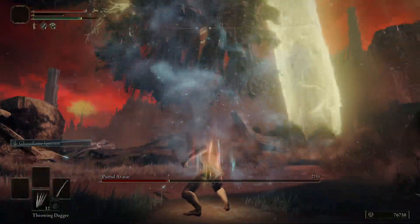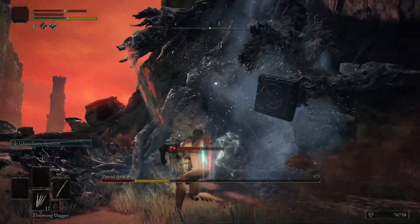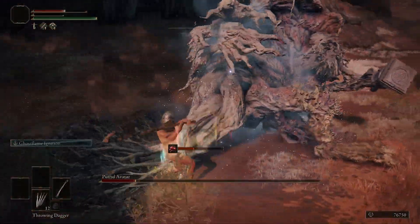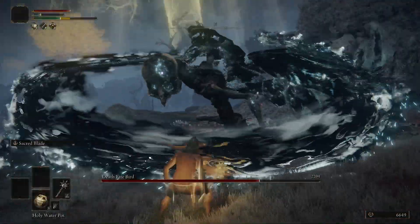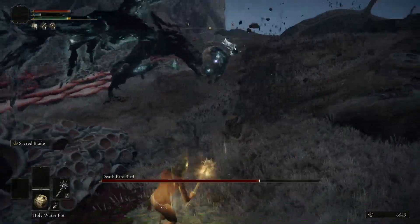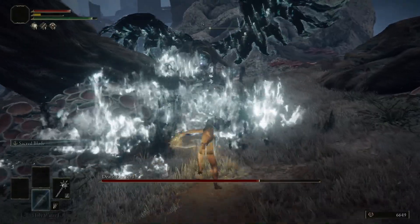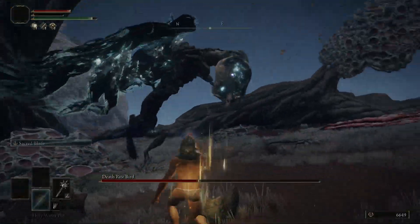The Ash of War has two forms, including an enormous explosion that'll just wreck anything you hit with it, as well as a long-range attack that leaves a trail of magic Ghost Flame. This weapon is super strong, but it's balanced by the fact that you have to kill a Deathrite Bird in Caelid to get it, and these things are no joke. Today I'm going to show you how to beat this thing as easily as possible so you can get the Death's Poker, and then I'll show you how to upgrade it to plus 10 as quickly as possible.